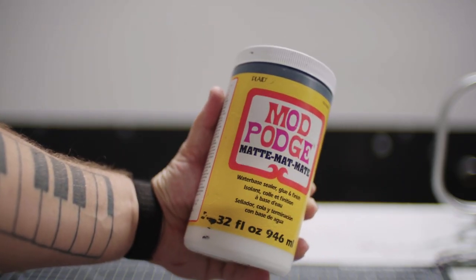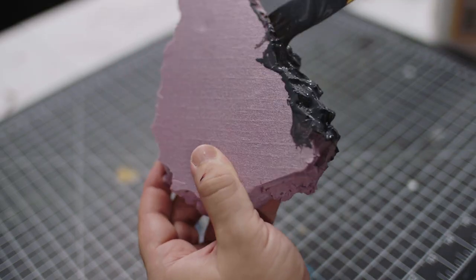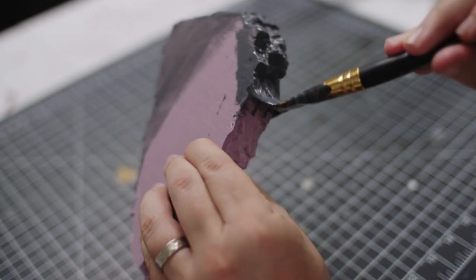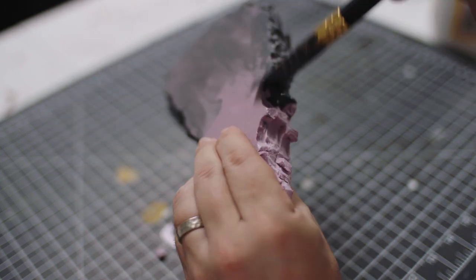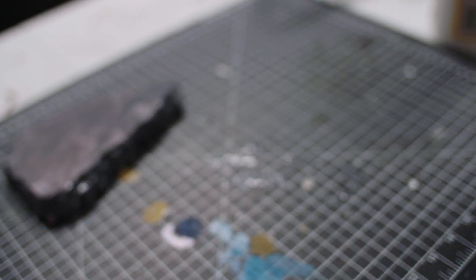Do prepare yourself for quite a mess — these little foam bits get everywhere. Did I mention I hate the color pink? Well, it's time to cover that up with some Mod Podge mixed with black paint. This classic mixture is a staple in a ton of foam-based crafting videos, so you may have seen this before. Basically it helps to make sure your foam is nice and durable.